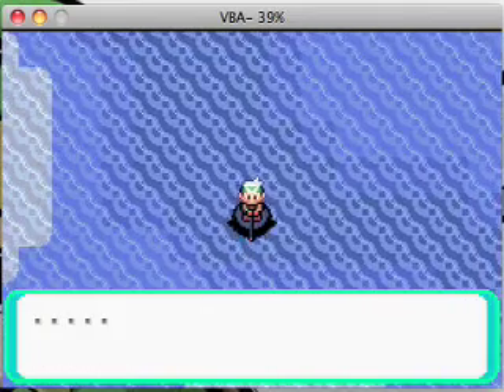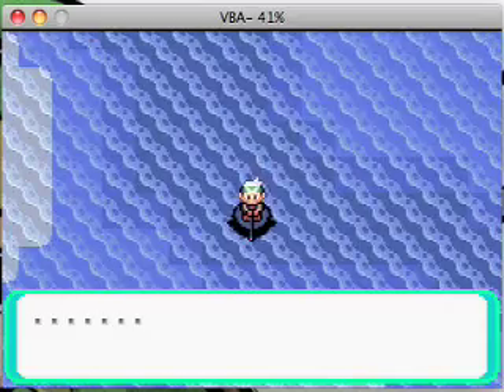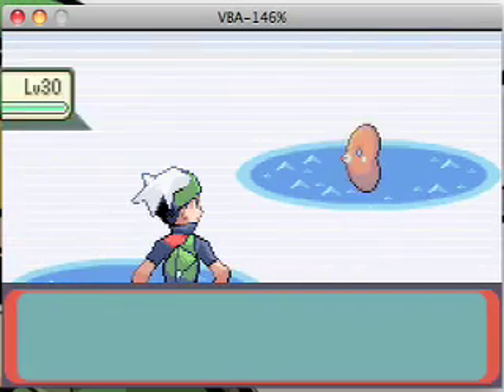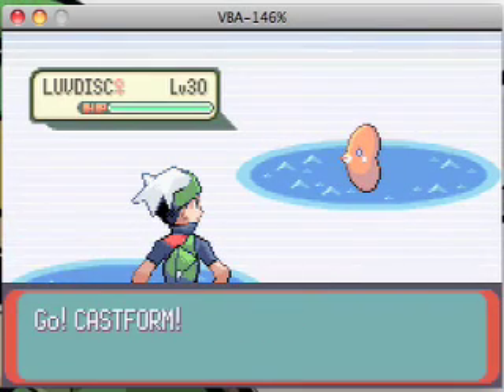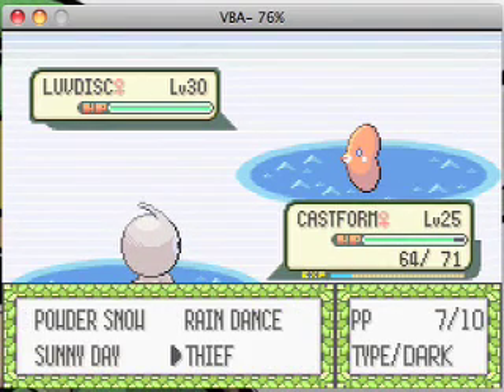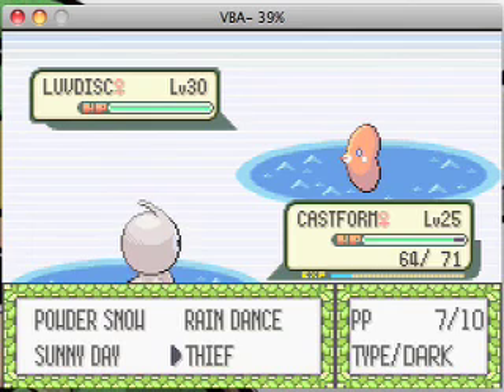Say Rattata wants to learn Tail Whip, but he already knows four moves. Would you like to delete a move and replace it with Tail Whip? Oh look, there's a Luvdisc! Anyways, if you hit no, you can go to the Move Tutor and get it again. But why would you want a move like that?